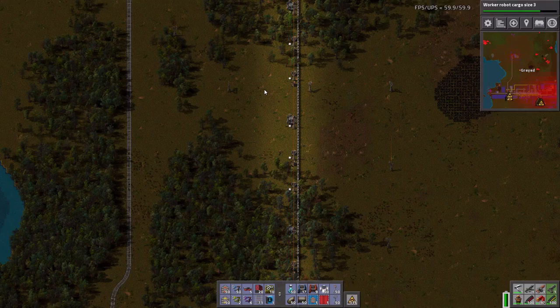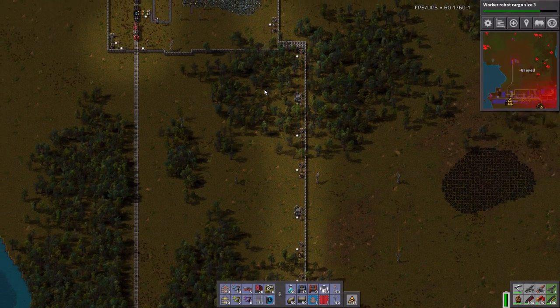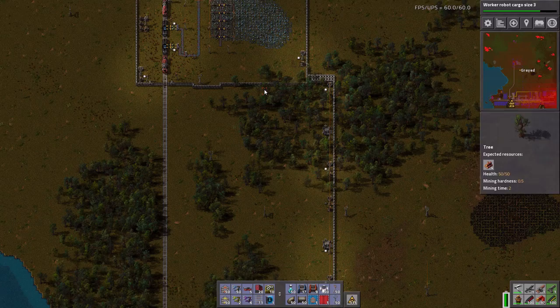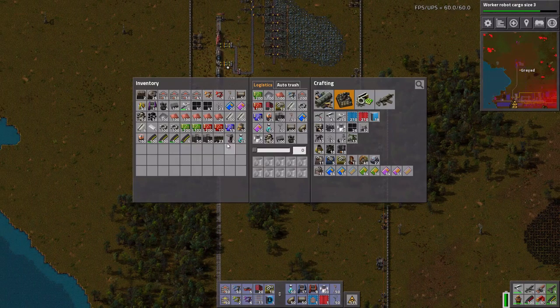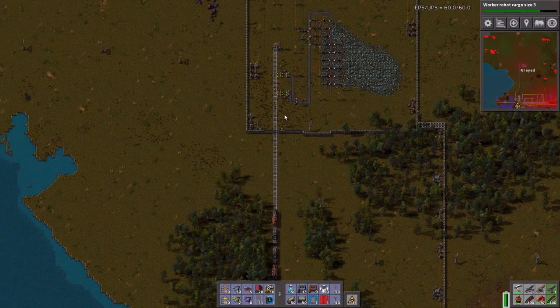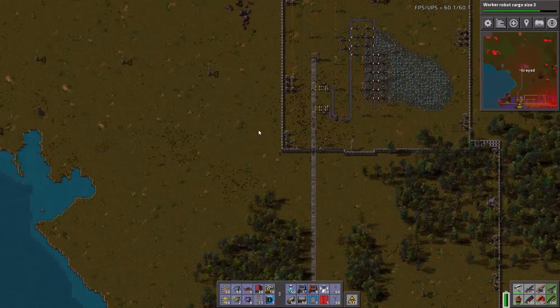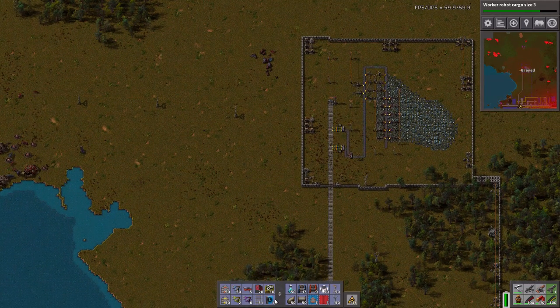Little buggers. Robots, unfortunately, they don't follow the logistics network. They'll path over a section which doesn't have any power in it — do I have my RoboPorts? Yes, I do. They'll path over a section which doesn't have power, which is not good. So let's push out to that area.